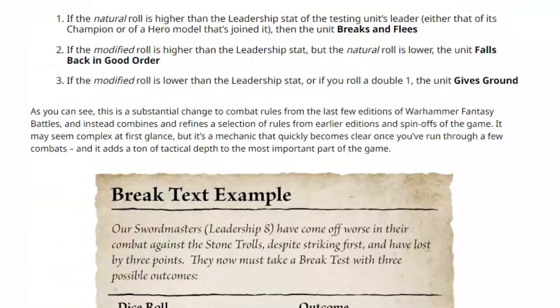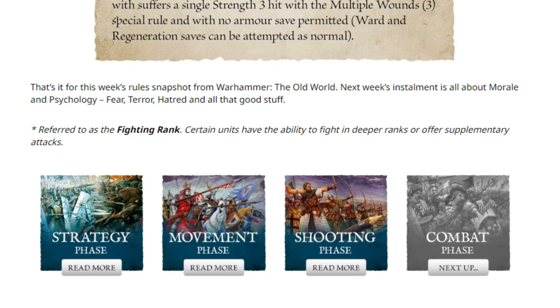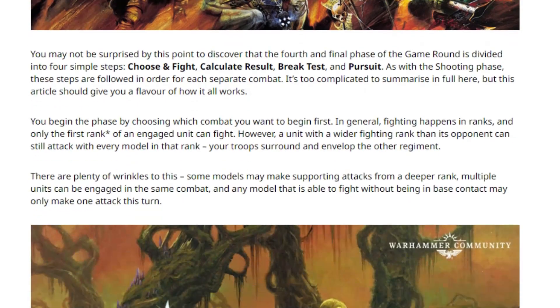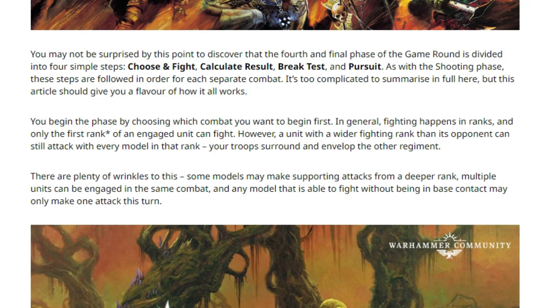Let's scroll down because I have a feeling I know what it's going to say. 'The fighting rank: certain units have the ability to fight in deeper ranks or offer supplementary attacks.' That's what I figured. When I played my High Elves, because the basic infantry were armed with spears, the first two ranks got to fight — and because of their army rules, the first three ranks fought with spears. However, a unit with a wider fighting rank than its opponent can still attack with every model in that rank — your troops surround and envelop the other regiment. So you could have a unit of 30 night goblins charge a unit of five swordsmen and it's going to be a 30-to-one battle.